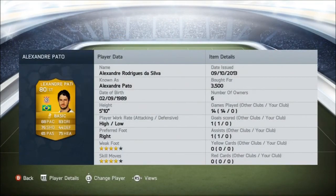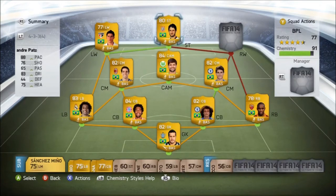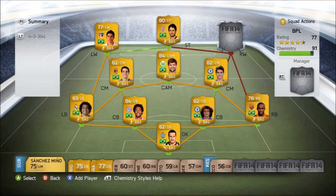Up front we have Alexandre Pato, 80 rated — 88 pace, 83 dribbling, 65 passing (not the best), but very good shooting and heading at 75 and 76. Managed to pick up Pato for 3.4k.